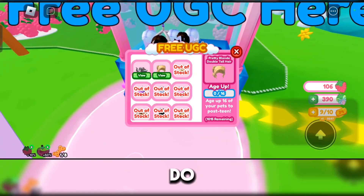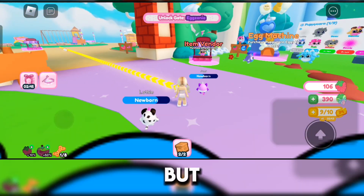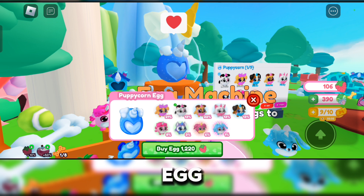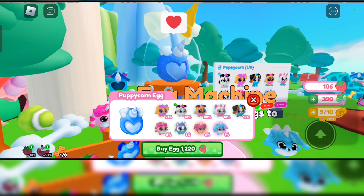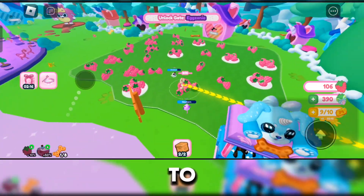It already says what we need to do, so first we need a pet. You actually get a free egg when you join the game — you can hatch it and it will become a pet. To get more pets, go to the egg machine and purchase a Puppy Corn egg. They're actually cheap; I've just leveled up a lot, that's why it costs more for me.